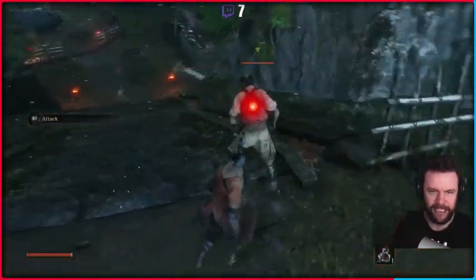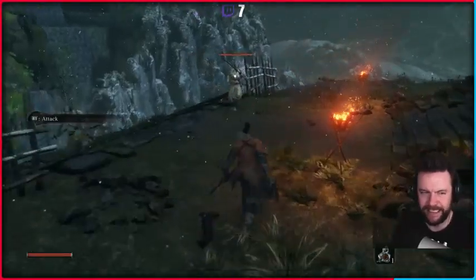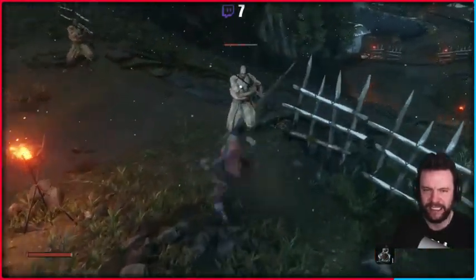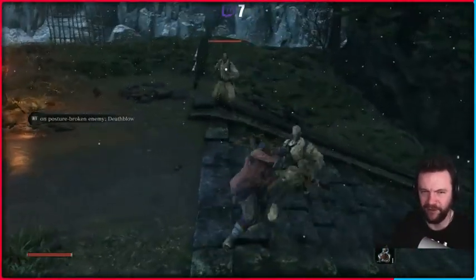So if we alert this guy — come on mate. If you watch, when I hit him, his posture bar will appear. There it is underneath his health. See, it was full almost straight away. So if I hit him twice, even when he blocks my attacks, it goes to full straight away.